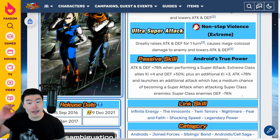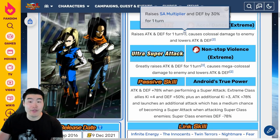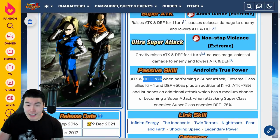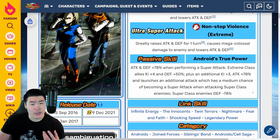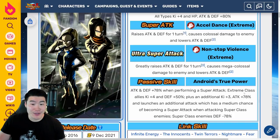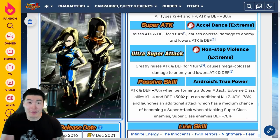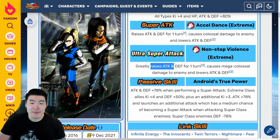From what I can see, after they super they should be really, really good. They're getting 30% attack and defense on the 12 KI super, 50% attack and defense on the 18 KI super, and then 78% attack and defense for the super attack, in addition to the 50% support for extreme class. They should have some pretty good defense after the super. I wouldn't say they're going to be an amazing tank, but they should hold their own for most things after the super.